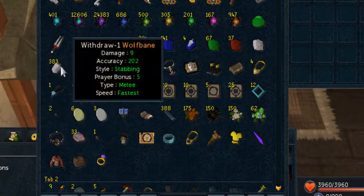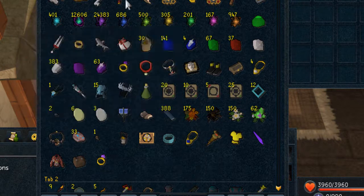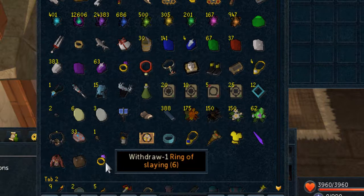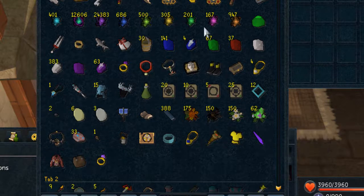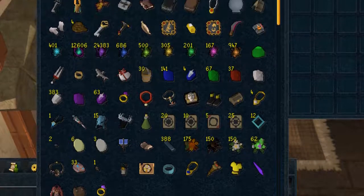Loads of diamonds — if I can be bothered to make porters with the incandescent energy. Demon or necklace, Rosara shard — not much to say about this tab, it's just random stuff I don't pull out. Got the mage tab next — not that impressive.